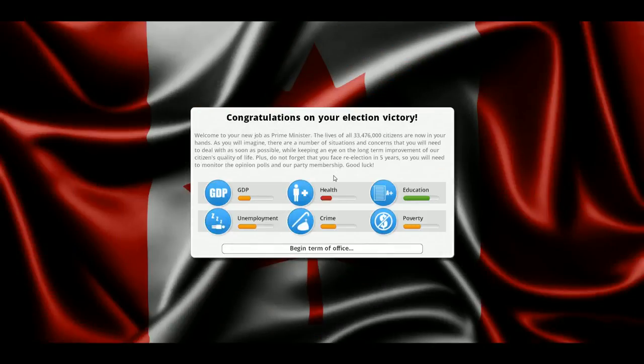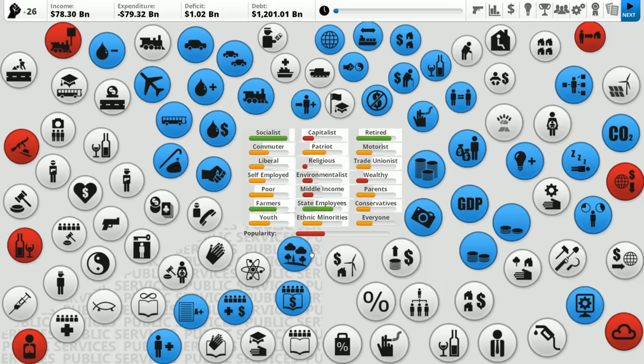Congratulations on your election victory. Welcome to your new job as Prime Minister. The lives of all 33,476,000 citizens are now in your hands. There are a number of situations and concerns to deal with as soon as possible, while keeping an eye on long-term improvement of citizens' quality of life. Plus, you face re-election in five years, so you'll need to monitor the opinion polls. Currently our GDP is low, health is exceptionally poor, though we have a fantastic education system. Some unemployment, some crime, and a decent amount of poverty.